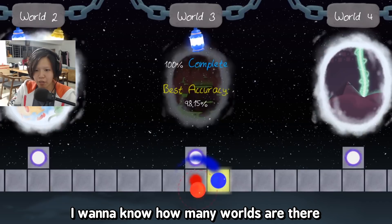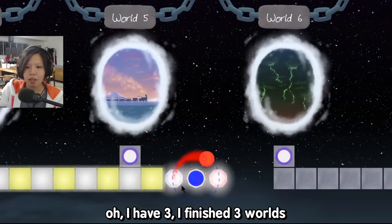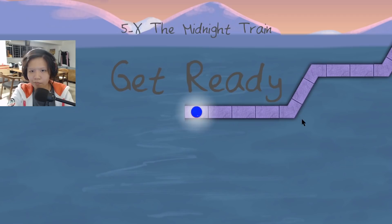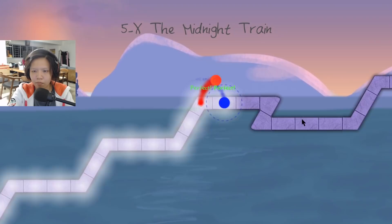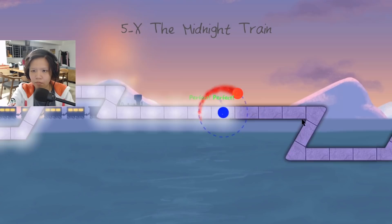Actually, I want to know how many worlds there are. Can I just skip worlds? Is this like a DLC thing? Wait, I have three — I finished three worlds. You need to finish all the worlds to go to world six. That makes sense. Let's just straight up go to world five and see what happens. That makes sense. You know what, this is really hard.